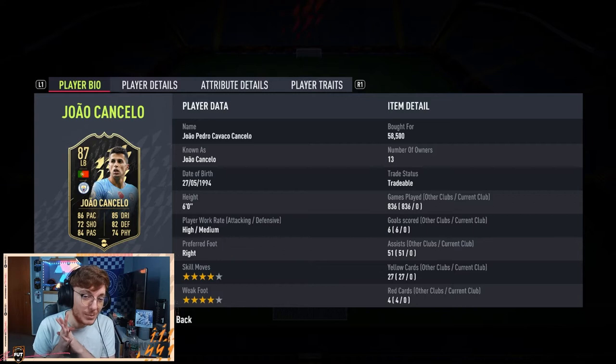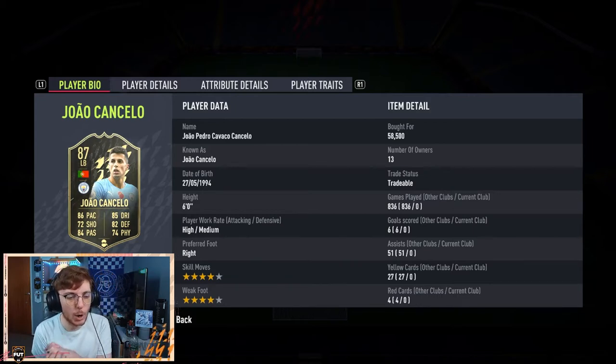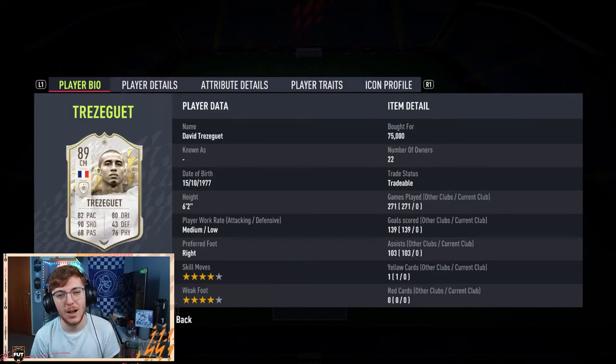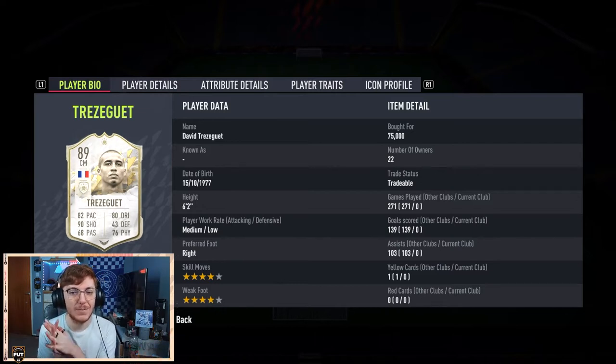The last player - the player that was more than the budget I had - I actually wasn't looking for this version of this card. I was actually looking for a lower rated version of the player. But we got ourselves mid Trezeguet. I was actually looking for his baby card and his mid popped up for 1,000 coins cheaper than his cheapest mid on the market. I managed to get myself 77,000 coins and I was looking at Trezeguets for 76, and I picked up mid Trezeguet for 75.